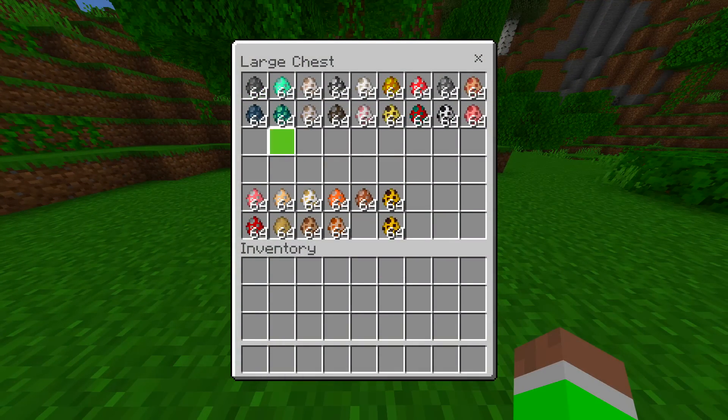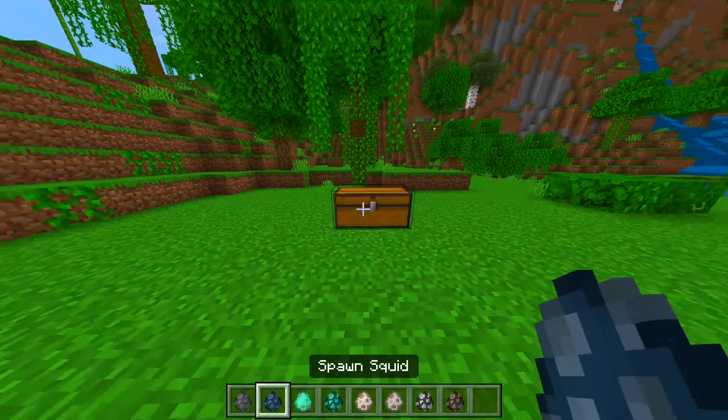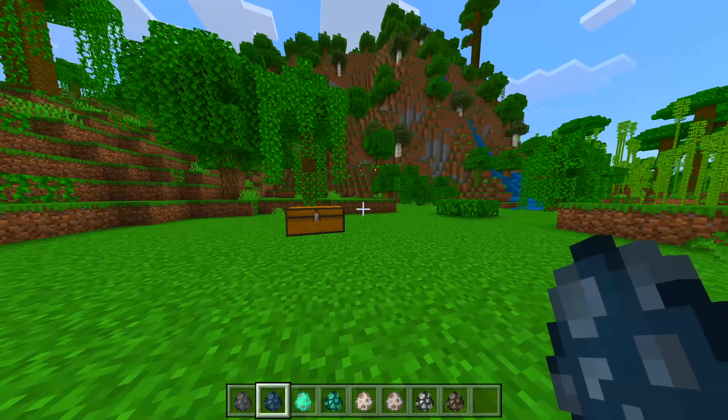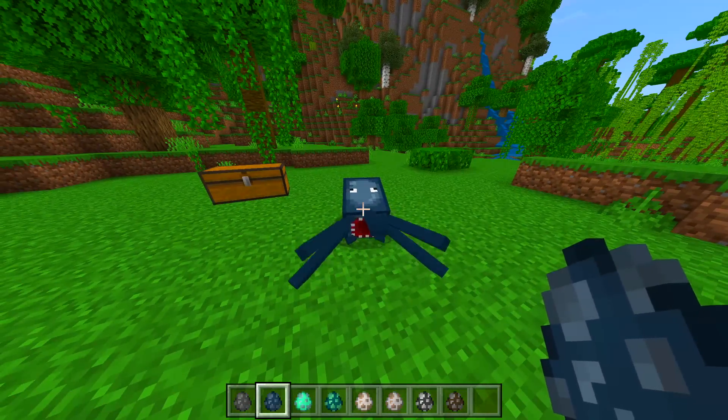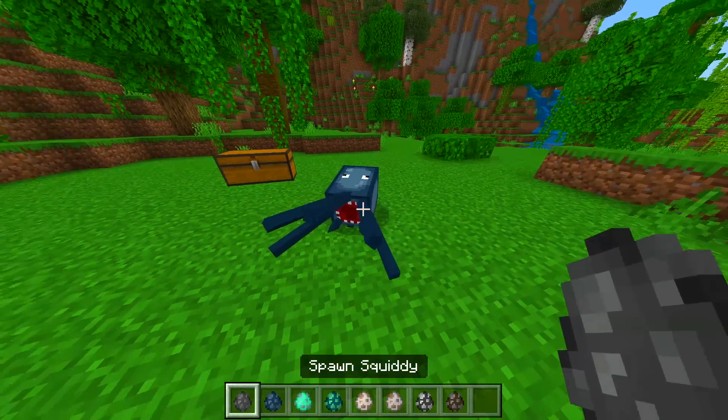Let's go ahead and open up the chest — as you can see we've got all of these awesome spawn eggs. We've got Squiddy, which is obviously a squid that looks completely different from the normal squid. We also got Sheep Man, Cow Man, Wolf Man, Pig Man. Let's go ahead and spawn them in right now, starting with the normal squid — nothing fancy there.